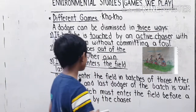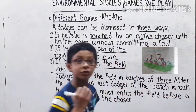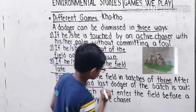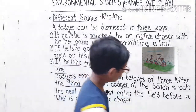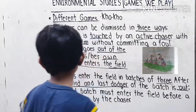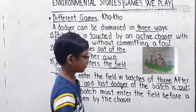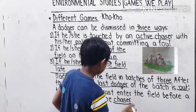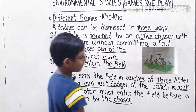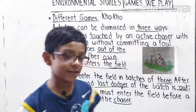Dodgers enter the field in batches of three. After the third and last dodger of the batch is out, the next batch must enter the field before a Kho is given by the chaser.